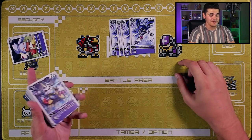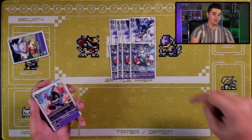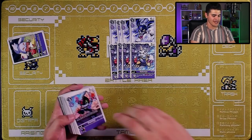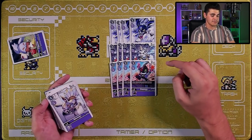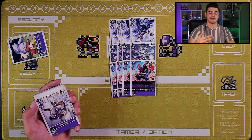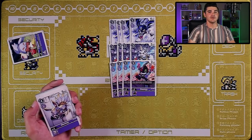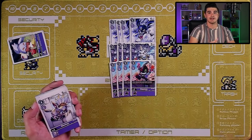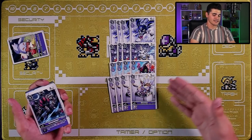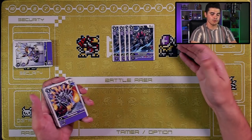Level threes: four copies of DemiDevimon — a 4000 DP two-drop vanilla, but useful for having another Devimon name in your trash. Four copies of Gabumon — 2000 DP, three cost to play, zero cost to evolve, with an inheritable: when attacking, draw one then trash one — great for filtering and building your trash. Four copies of Drakemon — three cost, 2000 DP, on-play effect to return one purple option with a memory cost of exactly one or seven from your trash to your hand. Really nice recycling tool, good not just in this deck but in general. Finally four copies of Elecmon — four cost, zero evolution cost, 5000 DP, a chunky boy.